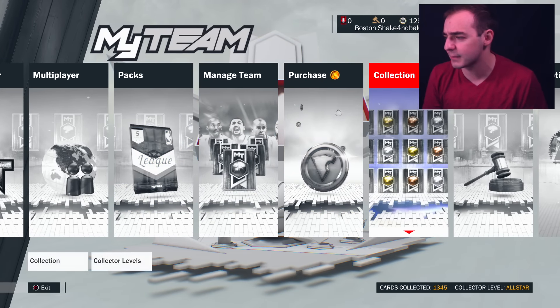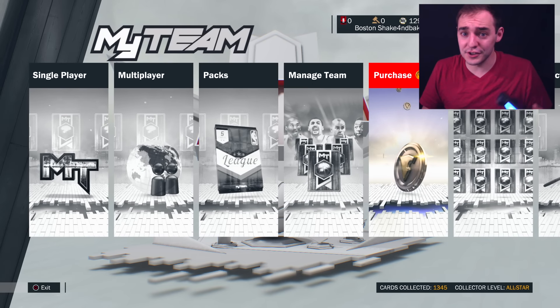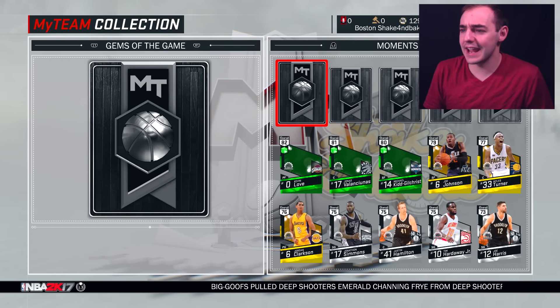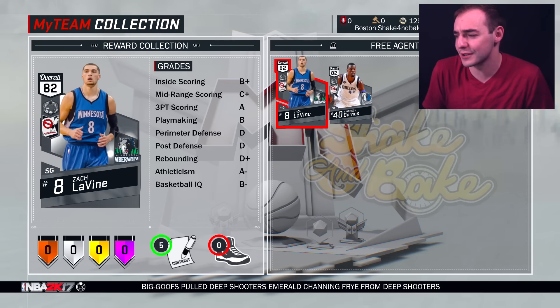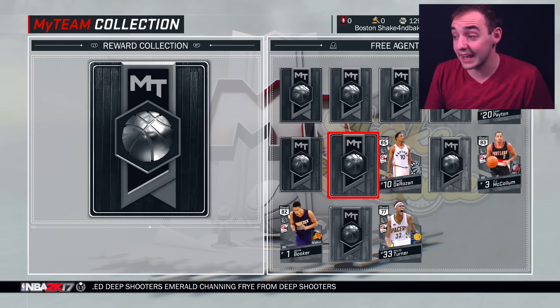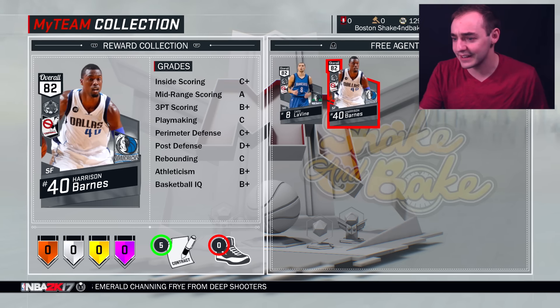It didn't add to my collection. Quick update — I don't have the card. I typed it in, opened the pack, and then went to my collection screen and I don't even see the game rewards like free agent — there's no spot for it. Not sure what that is. I've restarted my game and even my console and it's still not there.